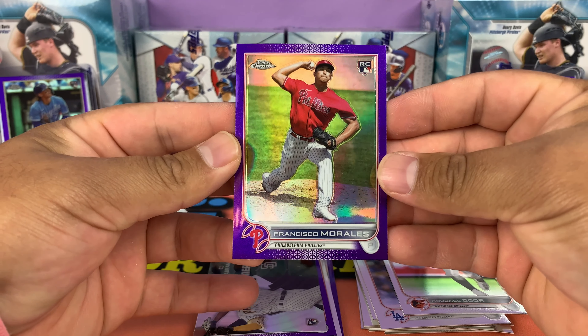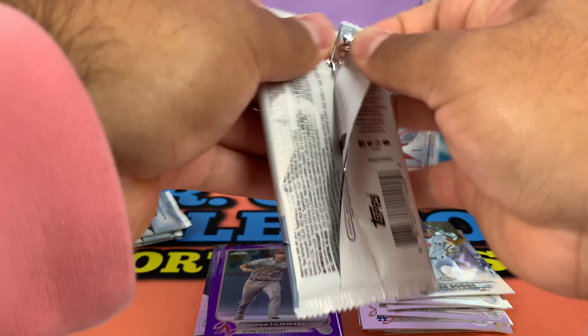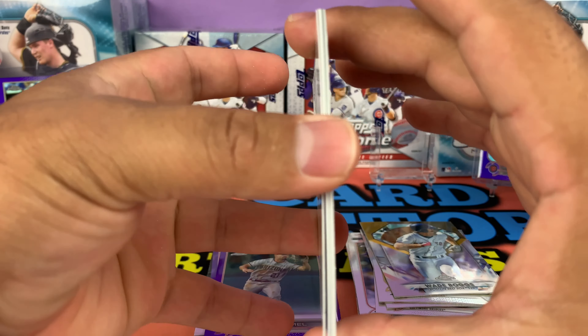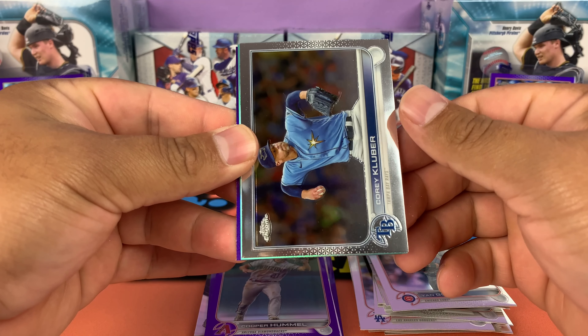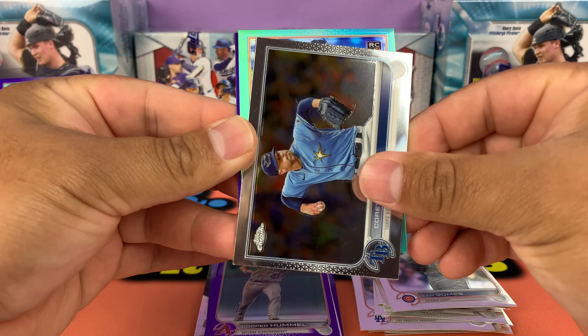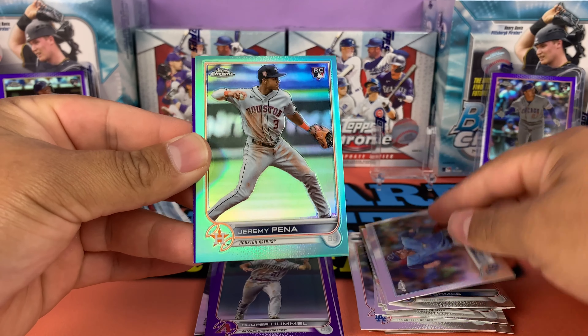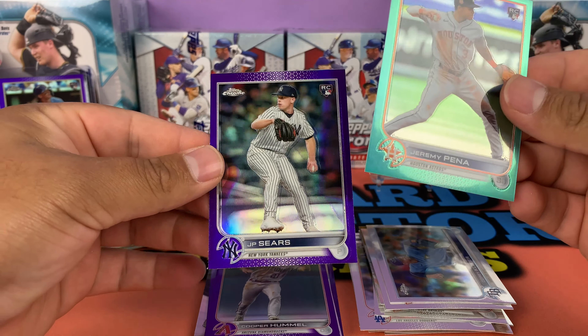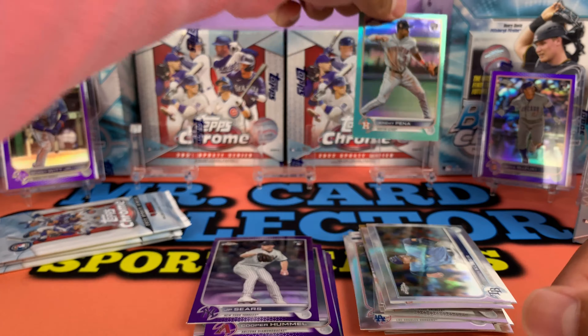Okay these are upside down. We got Christian Pache, Wade Boggs, Cooper Hummel — what's the centering look like? Maybe 60/40? Oh, looks like we're going to have a numbered card — that's a thick one, thick stock right there. We got a Yan Gomez, this is a Kluber rookie. Oh look at that — we got a Jeremy Peña true rookie and that's going to be numbered, followed by a JP Sears on the purple. This is numbered out of 250.